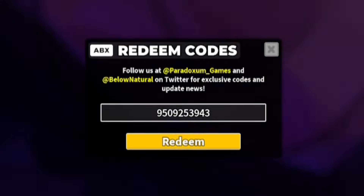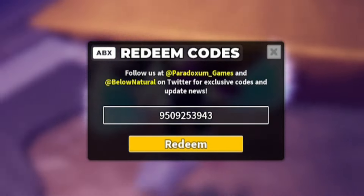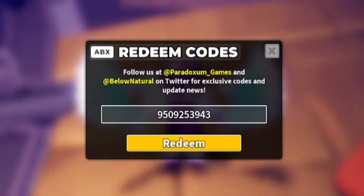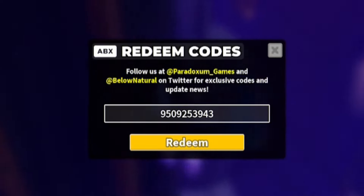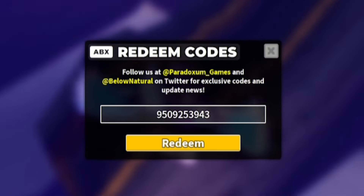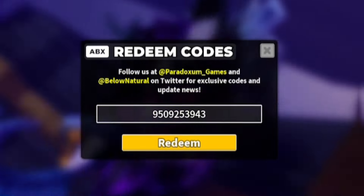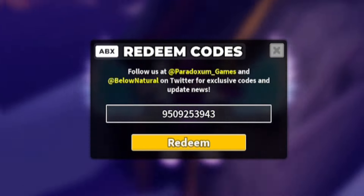A quick note: for a few of these codes that give tower skins, you need to own that tower first in order to redeem them. If a code isn't working for you, that might be why. The game will tell you at the top that you need the Militant tower, Gladiator tower, or whichever tower is required first, so just keep that in mind.